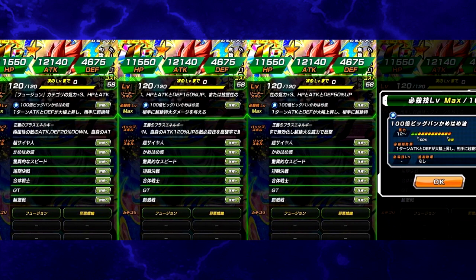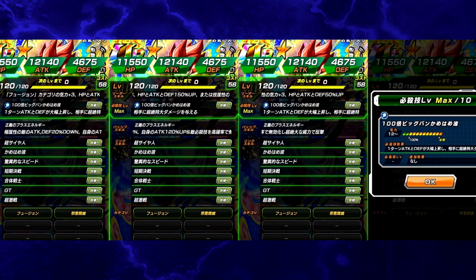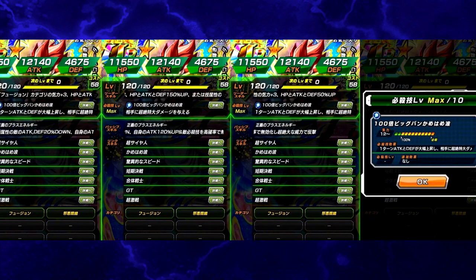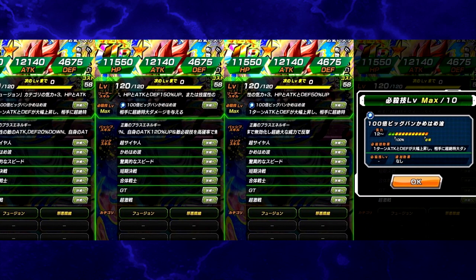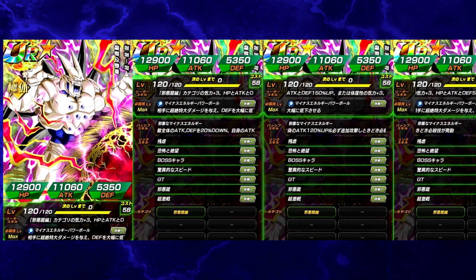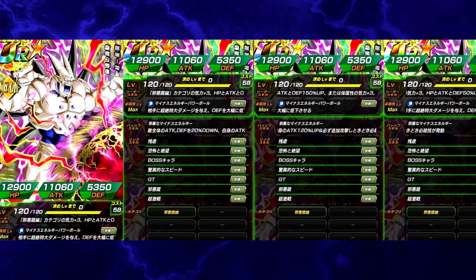Super Saiyan 4 Vegeta was also there, so you'll be able to pair SS4 Gogeta with SS4 Vegeta — those two are going to link up like crazy. Then you have Omega Shenron and Sin Shenron. Sin Shenron apparently has an AGL counterpart, and we don't know if it'll be event-specific or summonable, but that means his super attack could be farmable. We also get the physical SR Super Saiyan 2 Kid Goku GT, and if farmable, you can grind up the SSR version.